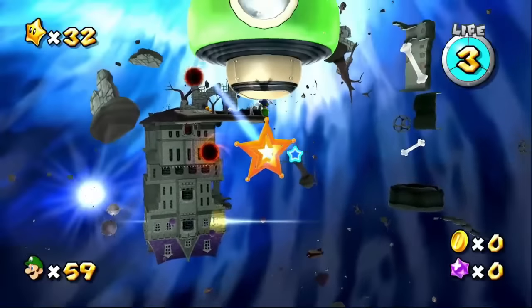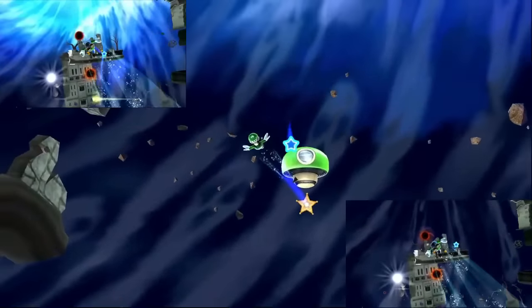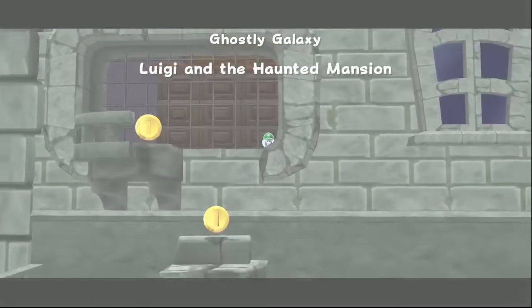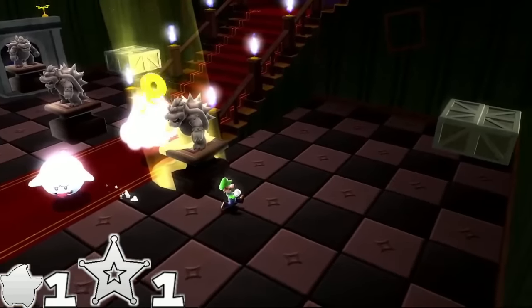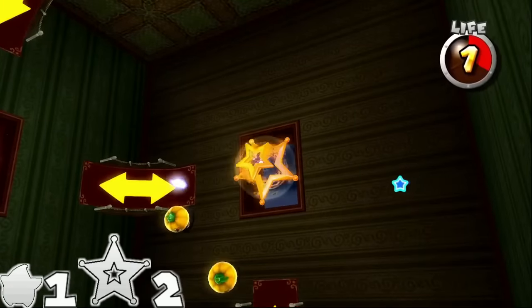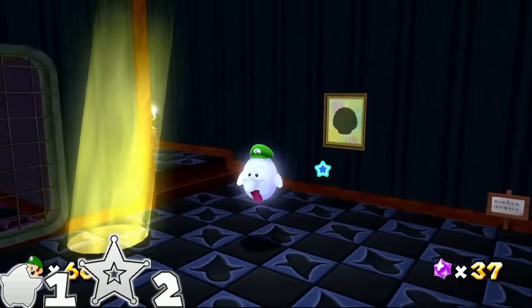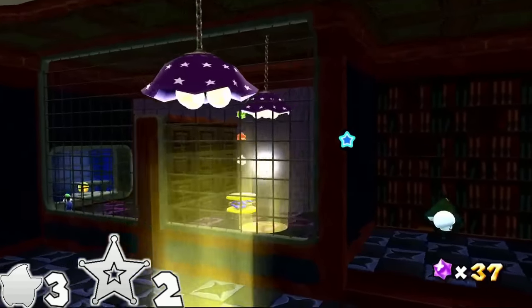Every star in Ghostly Galaxy starts you on this green star shroom where you need to use a launch star to get to the actual level. Luigi in the Haunted Mansion has us saving Luigi from a haunted mansion. We have to activate a switch to defeat a Boo who carries a key, and take a launch star to find that Luigi's trapped in a cage. These gates are impossible to go through without Boo Luigi, so you have to spin to turn invisible to get through both. Five spins.